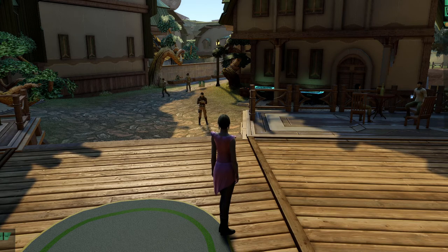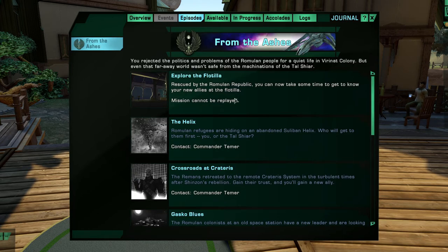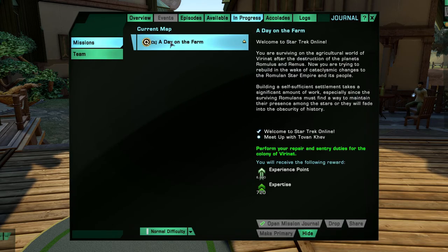Now we have our Mission Journal — this is where new things show up, like the Event Phoenix Prize Pack going on right now. Episodes are all the episodes available to us; we can't take any yet because we need to progress further. Available shows the missions we have available. Day at the Farm shows what's in progress. Here's also where we can change our difficulty level — Normal, Advanced, or Elite. We're going with Normal.